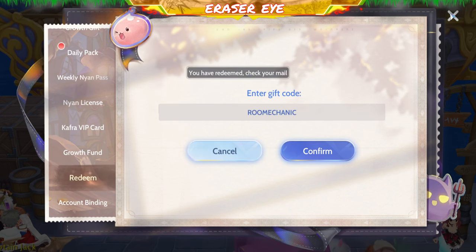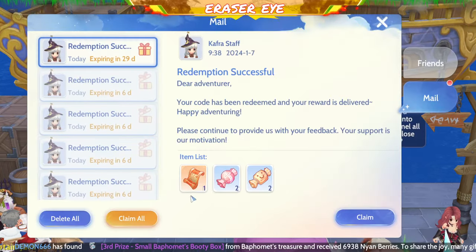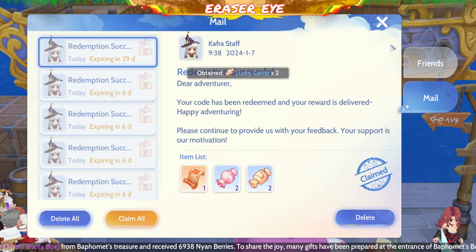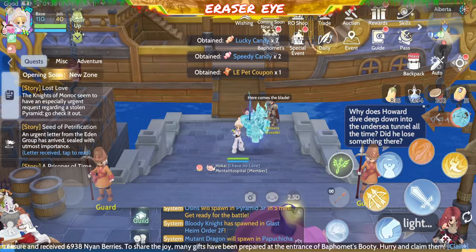Next, we have ROO Mechanic. Let's check. You get one Limited Pet Coupon, two Speedy Candies, and two Lucky Candies. That's it — ROO Mechanic.